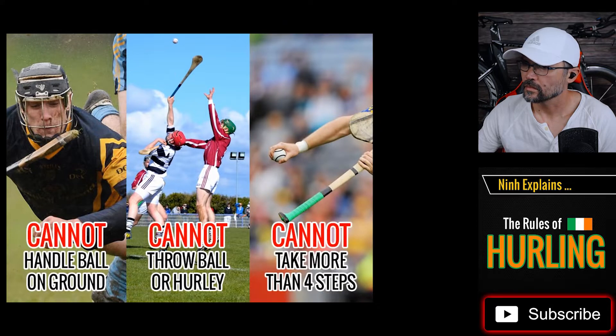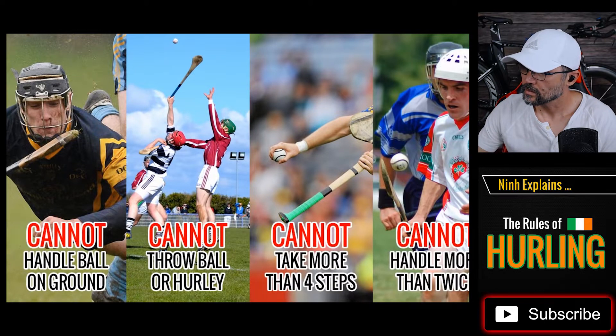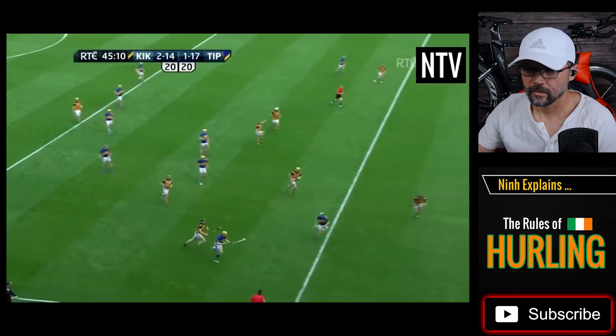However, a player cannot touch the ball on the ground with his hands. A player cannot throw the ball or throw their hurley. A player cannot take more than four steps with the ball in hand, and a player cannot play the ball from his hand to his hurley more than twice. Therefore, he's only able to handle the ball twice in one possession.